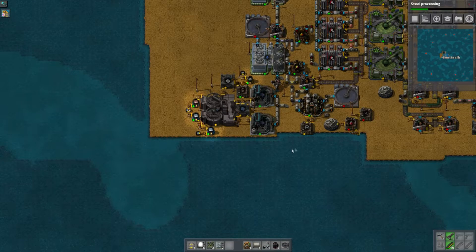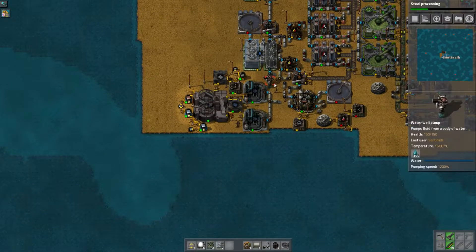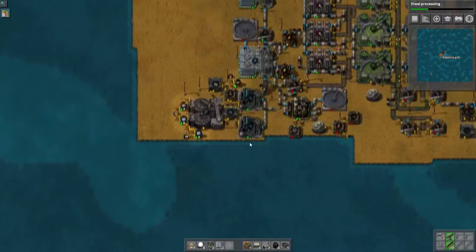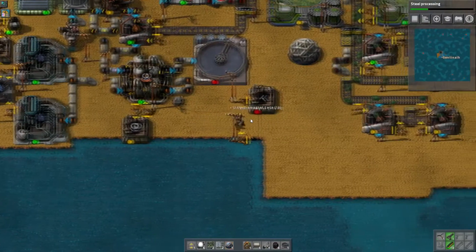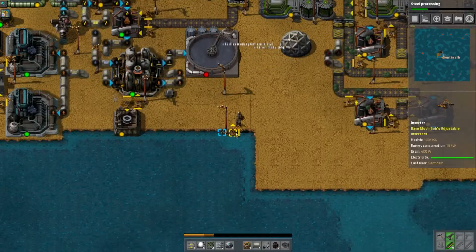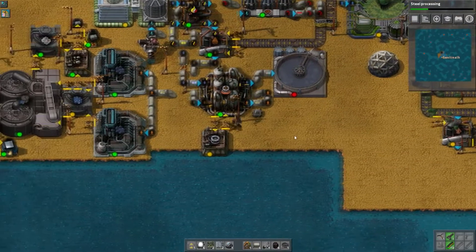Hello friends, SentinelH here and welcome back to our Factorio C-Block Let's Play. So in this episode we're going to do something that we need to do — we're going to automate the red science. We need to do that so that we can be researching things all the time.